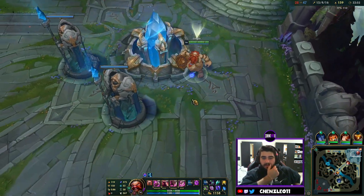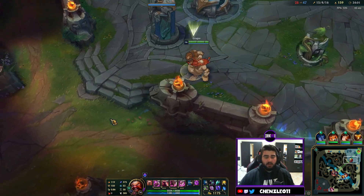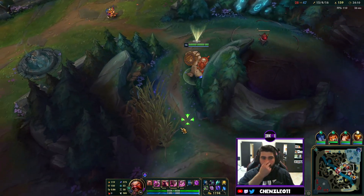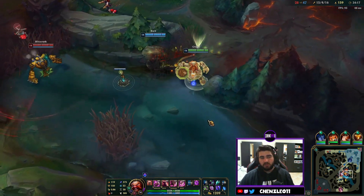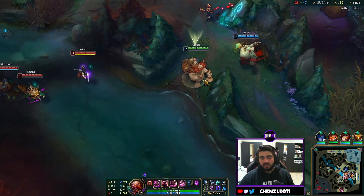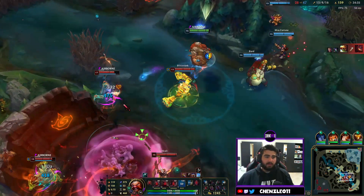We backed and got the Void Staff. At this point if the enemy has any MR this is good — it cuts through it and does more damage to those targets like the Rammus who's probably stacking it. Full build recap: Night Harvester, Zhonya's, Sorcerer's Boots, Morellonomicon in a heavy healing game which is basically every game these days, then Void Staff, then Deathcap. That's the full AP — no mucking around.